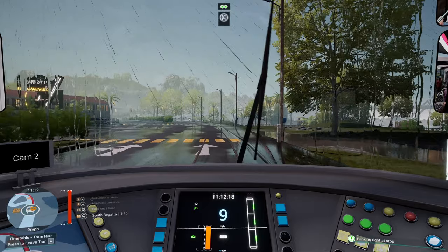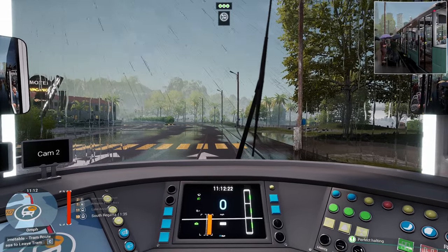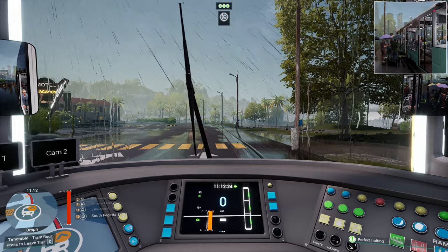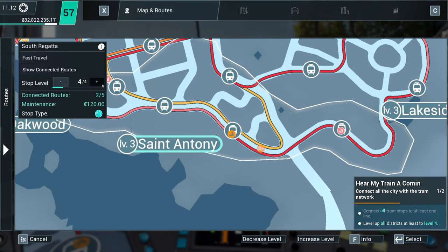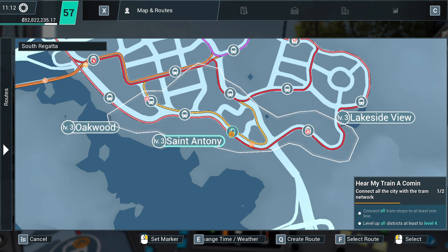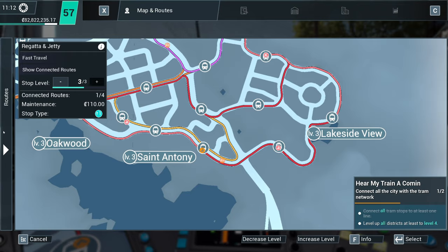We've got a couple of passengers in wheelchairs here, so we'll make sure we pop the ramp out. There we go, because — you know — professional. Very professional. Get those doors open, and an upgrade! Wahey! Level 4. St Anthony coming along nicely there, isn't it? We've got 1, 2 — that'll be upgraded this time. That's level 4. Oh, it's exciting, isn't it?